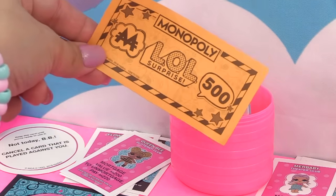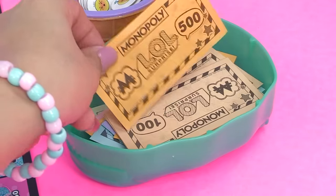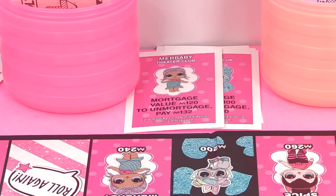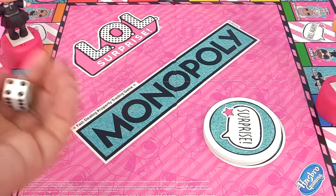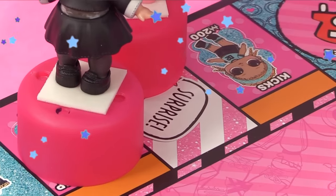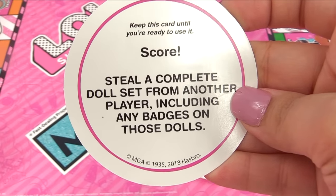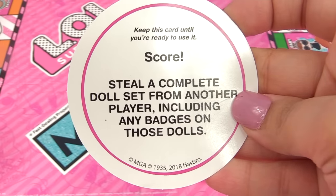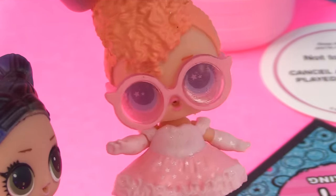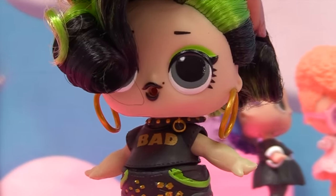Dusk has five hundred dollars. Five hundred minus one eighty means she gets three hundred twenty back from the bank. Court Champ is added to Dusk's collection. Goodie rolls and lands on two - she hits the surprise spot! "Please be a good surprise!" The card says: "Score - steal a complete doll set from another player, including any badges on those dolls." Uh-oh!